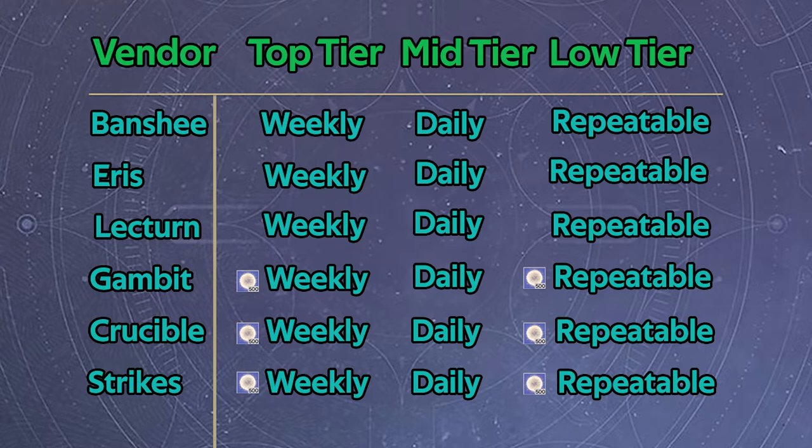I would also get the dailies so you can save up on those. The weeklies from the Lectern, Eris, and Banshee also give a great amount of XP, so keep doing those over the next few weeks. If you get close to full but still have the ability to do some additional weeklies, just delete some dailies, redeem those, and then put the weeklies in. You have 63 slots — maximize those.